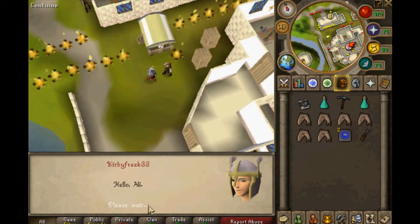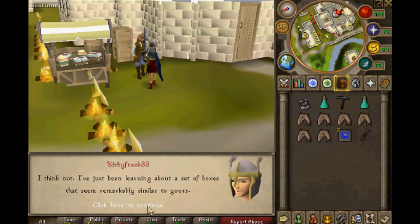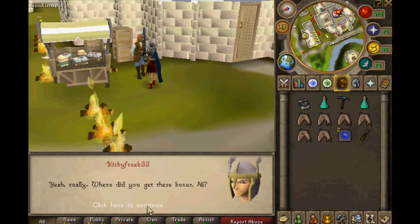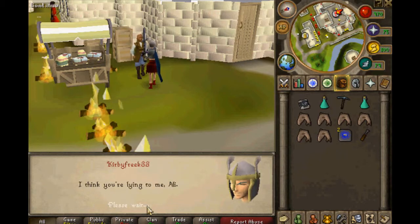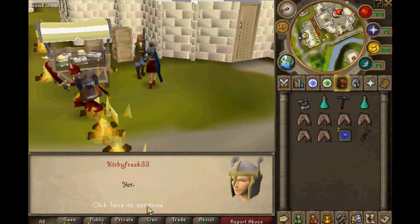Hello, Ali. A customer approaches. The noble lady, care to see my fine wares? I think not. And then you've got a set of boxes that seem remarkably familiar to yours. Really? Yeah, really. Where did you get these boxes, Ali? I thought it was a job loss and a fire sale. I can't spoil the contest by telling you what's inside them. I think you're lying to me, Ali. I think you can't prove anything. You can't go flying in. You can't reject my explanation. Yet.